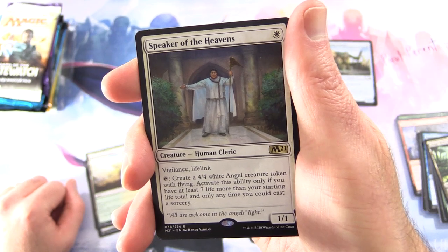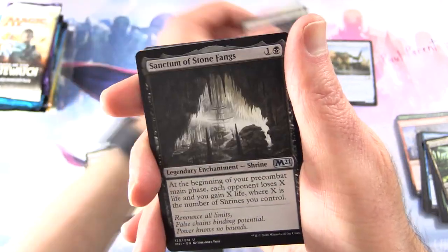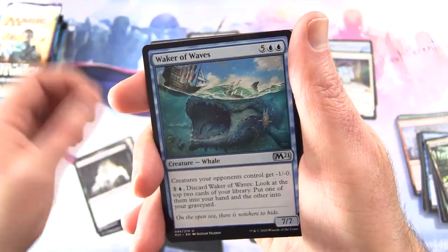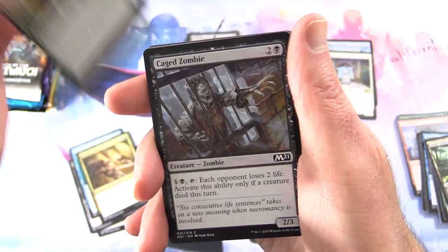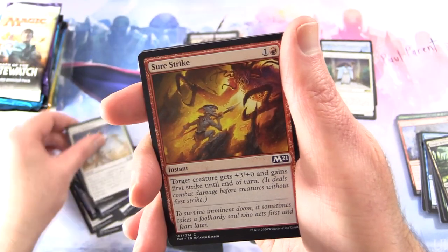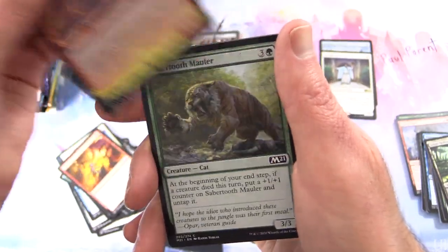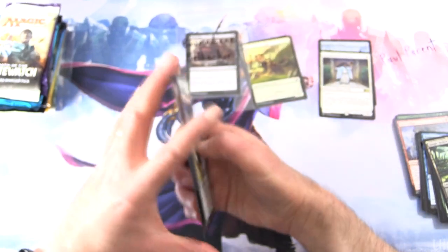That ability activates only if you have at least 7 life more than your starting life total, and only any time you could cast a Sorcery. Uncommons are Sanctum of Stone Fangs, Waker of Waves, and Twin Blade Assassins. Commons include Titanic Growth, Cage Zombie, Tome Anima, Feet of Resistance, Shore Strike, Chandra's Magmut, Sabertooth Mauler, Tarot Ogre, and Ranger's Guile.